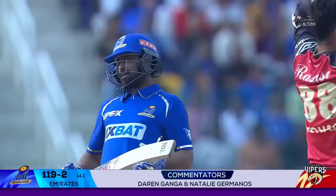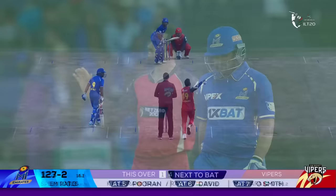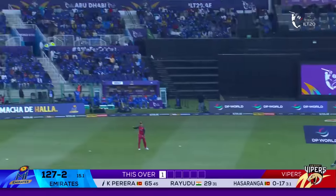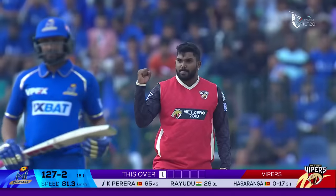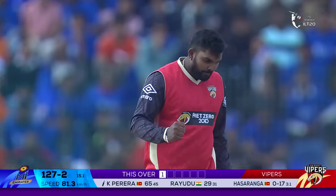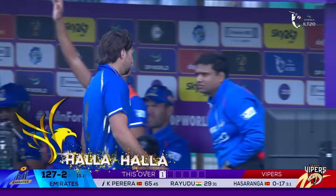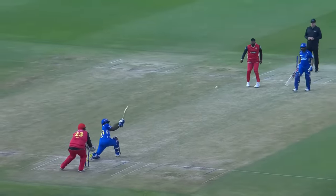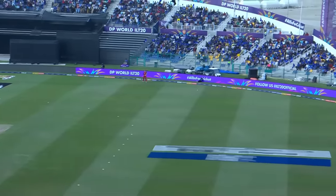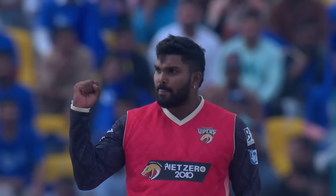Transfer of runs leg side and easily put away. Perera wants some runs but the pressure has told, and possibly his batting partner has put extra pressure on him to accelerate the scoring rate. You can understand what Perera is attempting to do at this stage of the innings — he's searching for maximums and boundaries; that's his priority.